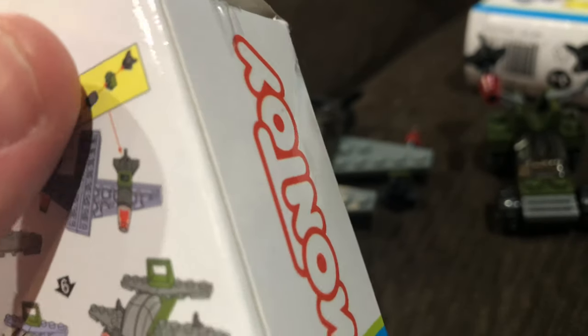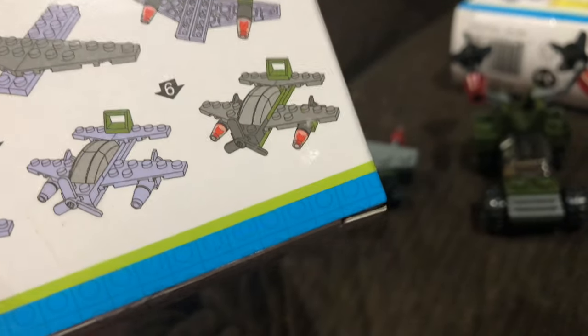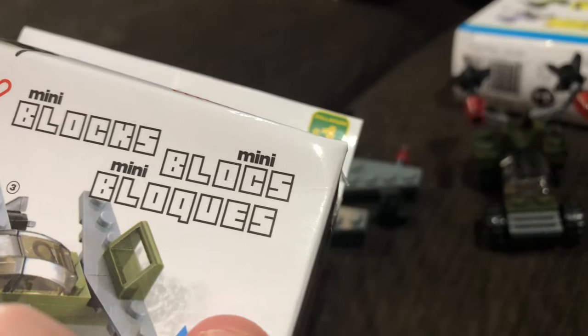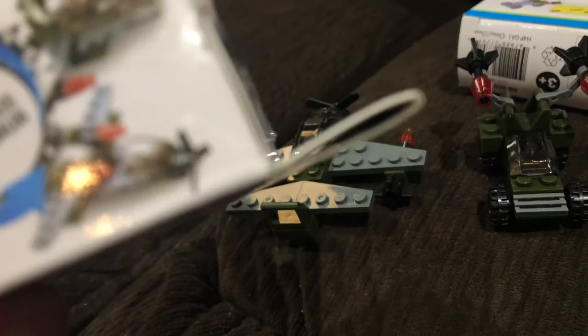It's a dollar — pretty good for a dollar model. You build it like this, but one missile was missing a part; the factory forgot to include it. Mon Toy, you do not have good quality control with this one. It has 21 pieces. You can build three different variants — an airplane like that, a swept-back plane, or another configuration.